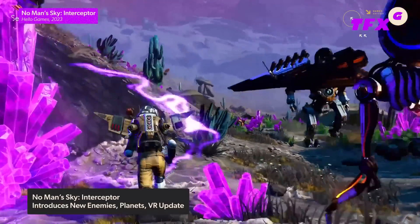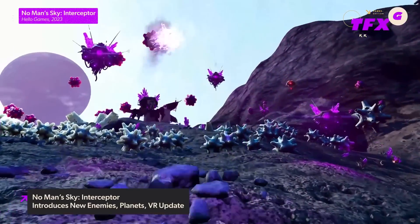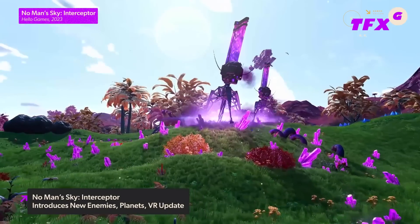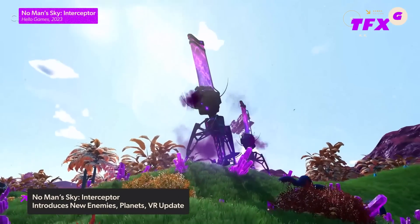Expect to run across new giant spider-like enemies and their horrible crab-like children, as well as corrupted drones that utilize flamethrowers, stealth tech, and explosives, so keep your guard up.